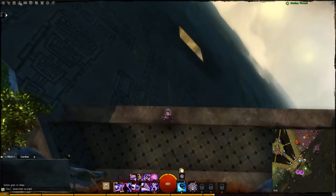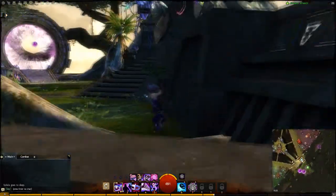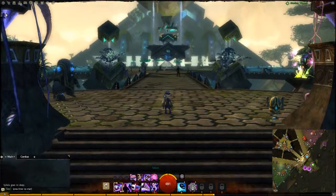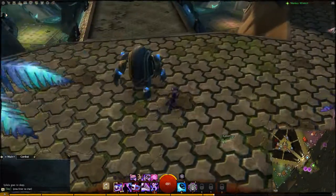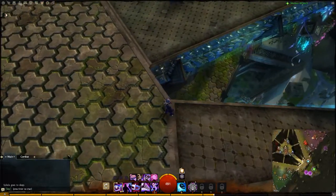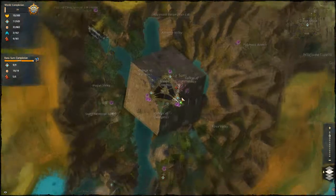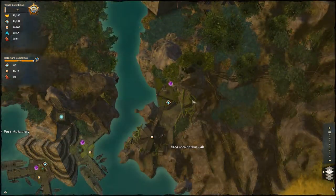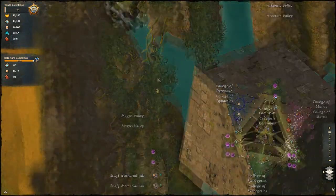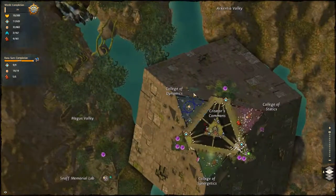As you can see, Rata Sum is a huge pyramid — pyramid-shaped at least. It consists of three layers; this is the top layer and there are two additional layers below. Looking at the map, we have the Idea Incubation Lab, the port, the Memorial Lab, and the home area as well, which is also part of the city.